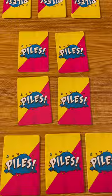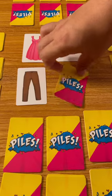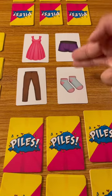Your goal is to pick up your piles of clothes and be the first one to organize them. Before you start, you're going to flip the 4 pieces in the middle. Then you're going to count down: 3, 2, 1, go!